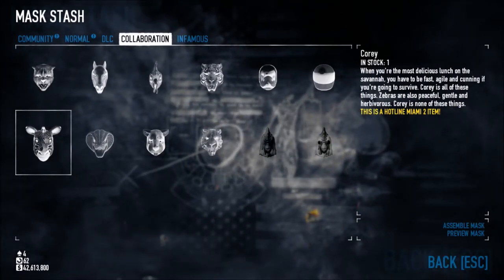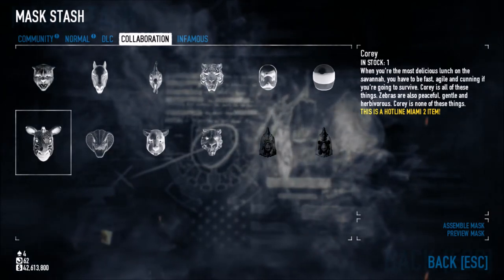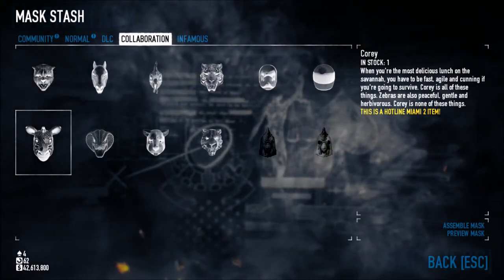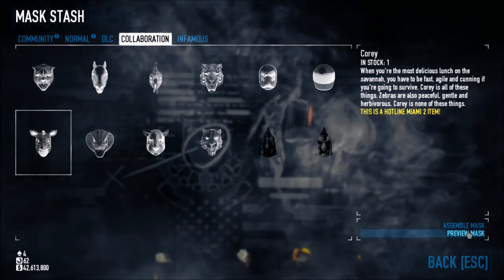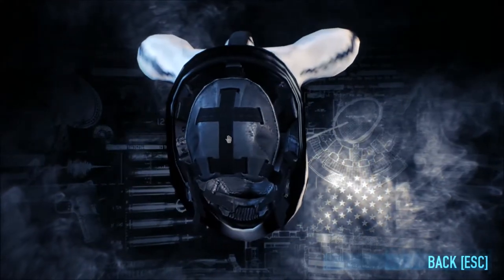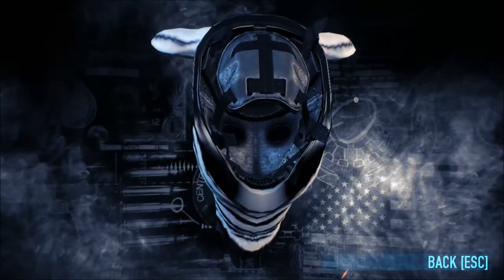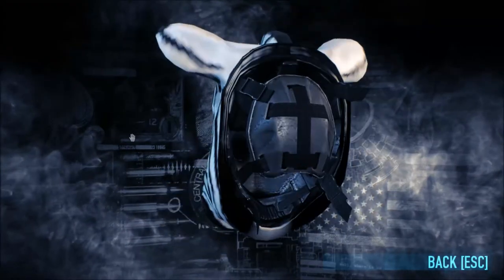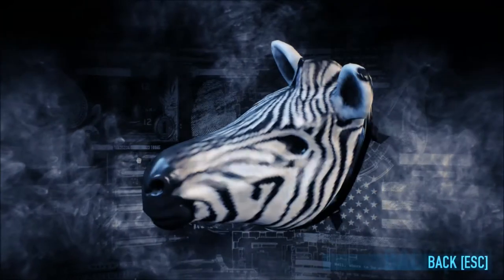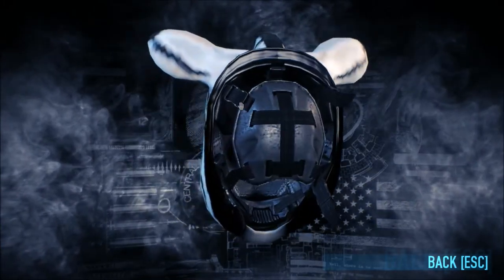Here's Cory. When you're the most delicious lunch on the savannah, you have to be fast, agile, and cunning if you're going to survive. Cory is all of those things. Zebras are also peaceful, gentle, and herbivorous. Cory is none of those things. It's basically a zebra — it's got that standard strap that all the masks have except for the biker and a few others. I'm wondering if maybe you see your eyes through these holes. The masks are actually a really important part of the game.